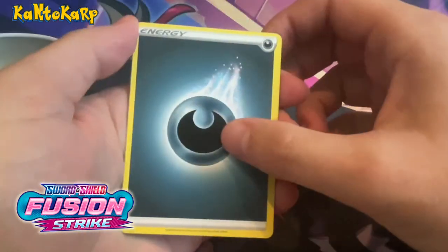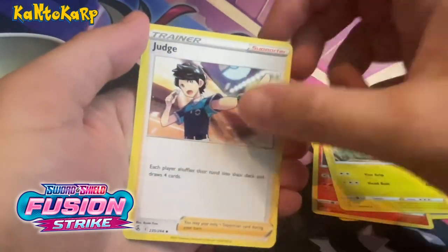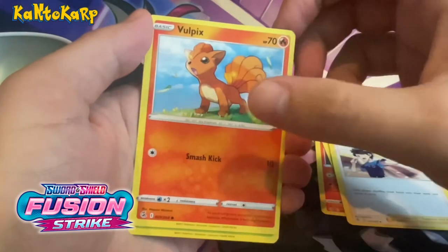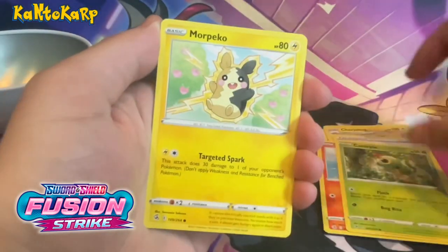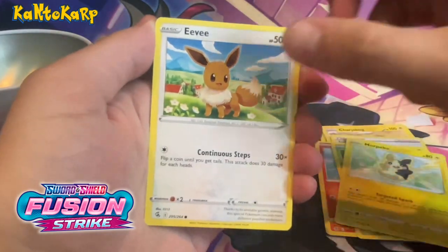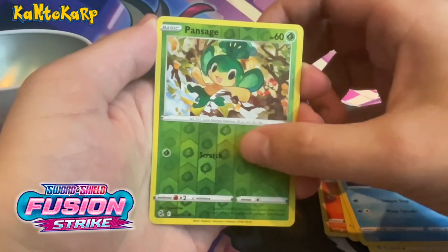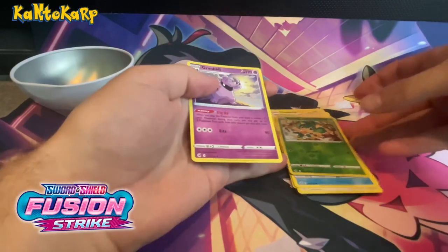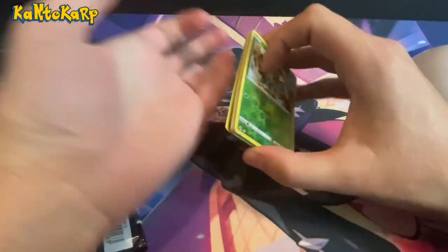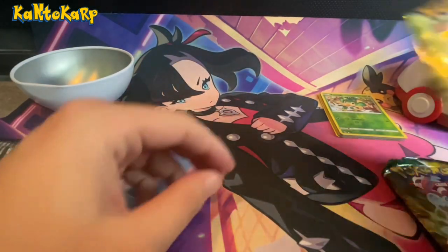All right, got Steel Energy, Cargo Charge, a Bug, Judge — and if you didn't see, I was opening the Fusion Strikers pack: Caterpillar, Pikachu, Eevee, Shelter, Reverse Holo, Pants Age, and a Gram Bowl. So maybe this wasn't worth five bucks — that was a really bad pack. All right, let's do Brilliant Stars next.